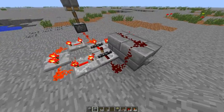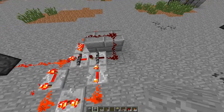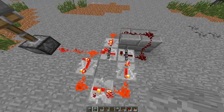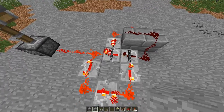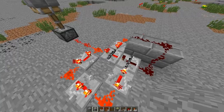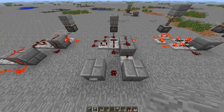There we go. So what basically happens here is this signal brought from the button is actually 1.1 seconds long — just enough so that when this repeater locks this repeater, it remembers the on signal and sets this repeater on a fixed output.